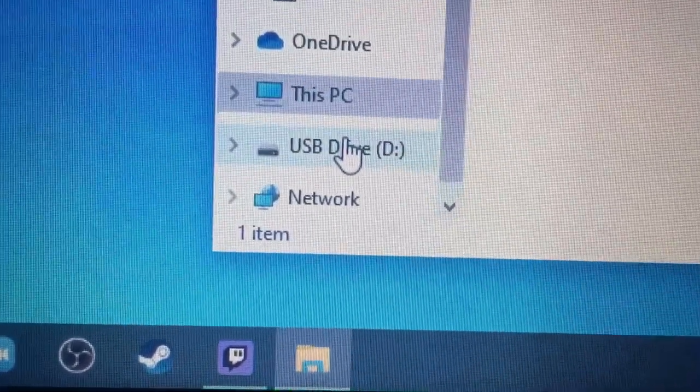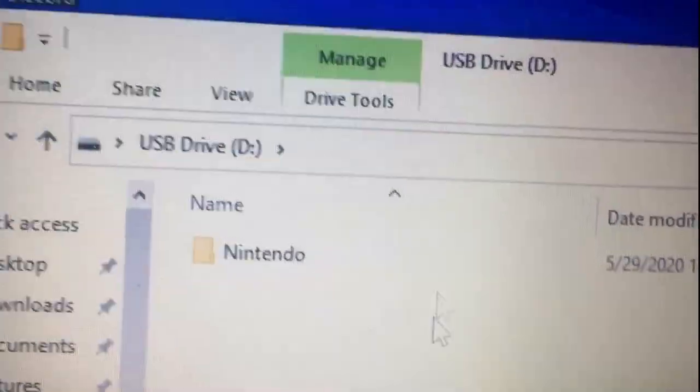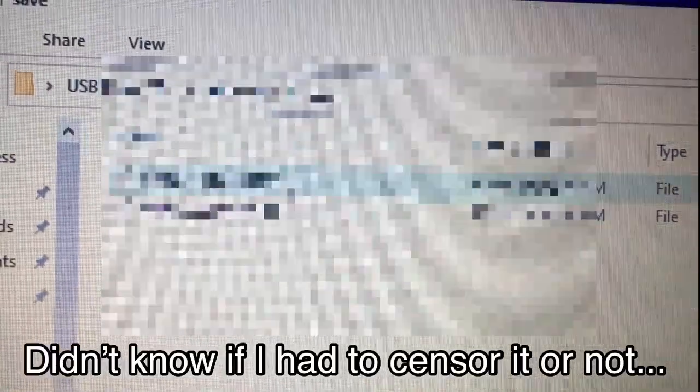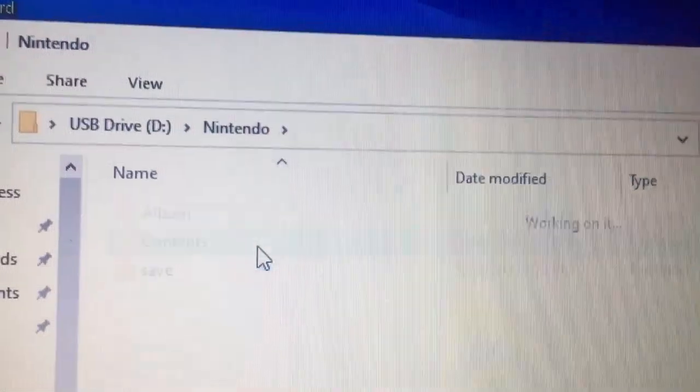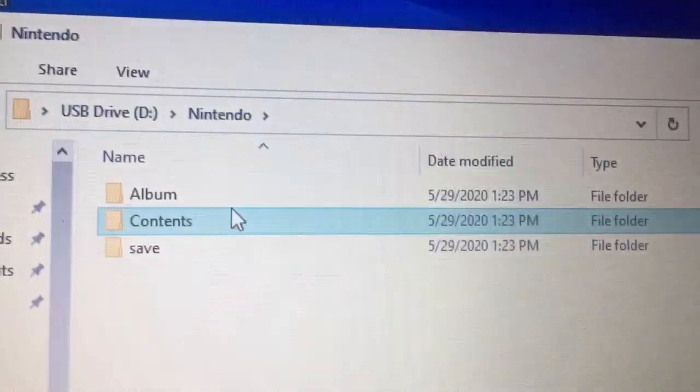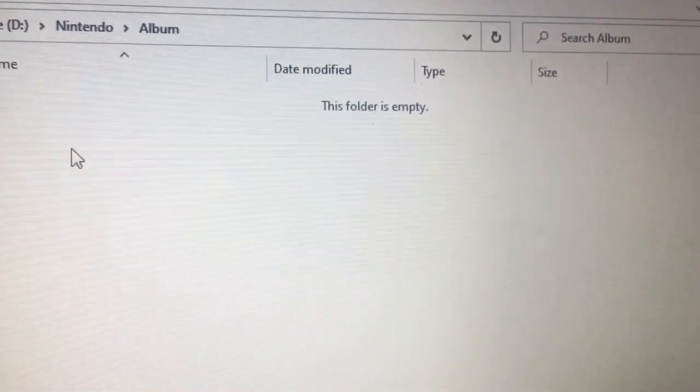Went to the files of the USB drive, simply clicked on the folder named Nintendo, then went to save — which I thought would be save files — but then there was nothing in those two files. So then instead I went to the contents folder, and surprise surprise, I found nothing. Then the only last option, which is albums, and I don't know why I bothered checking that.